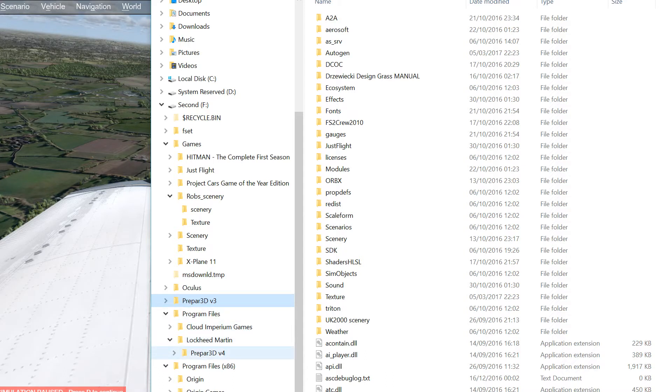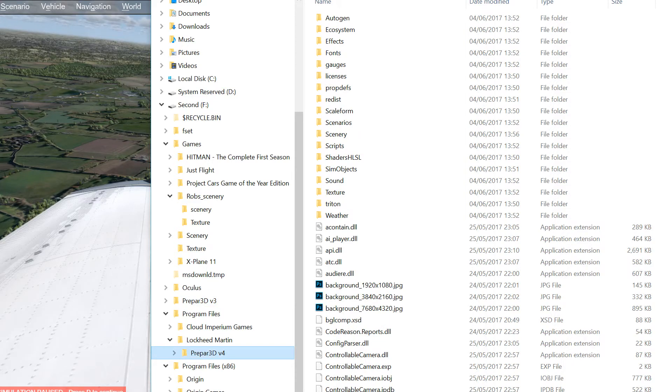Version 4 currently is not supported in VR through FlyInside, although I believe Dan's working on it at the moment. Everybody go into his forum and please ask him to put it on the front burner. I know he's working a lot on X-Plane, but we wanted to get that version 4 up and running because it works really quite well in version 3.